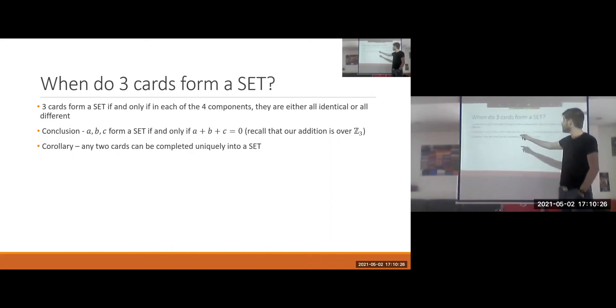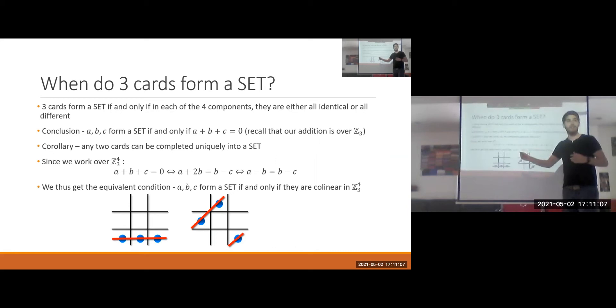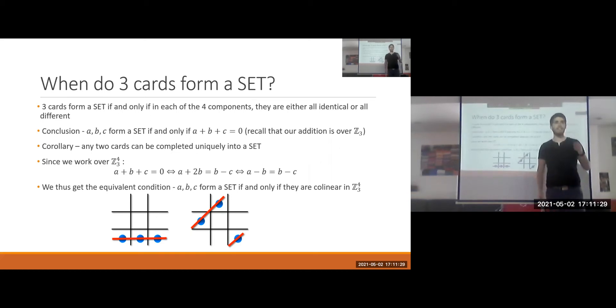A corollary of this is that any two cards can be completed uniquely into a set, because once we fix a and b in the equation a + b + c = 0, there is only one solution c. Additionally, since we're working over Z3, algebraic manipulation gives us a − b = b − c, which means the points a, b, and c form a set if and only if they are collinear in Z3^4. So our game is equivalent to looking for lines in an affine space.